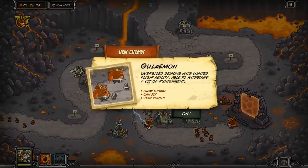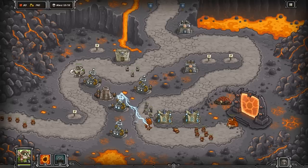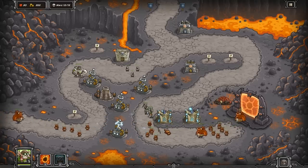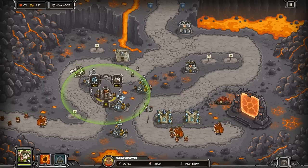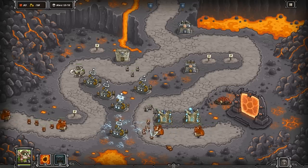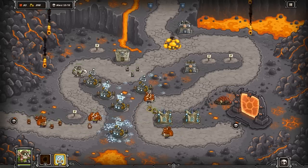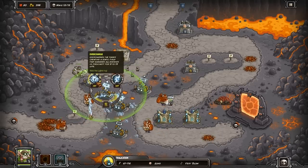Now, my least favorite enemy in a long time — the Gualamon. So what do they do? Well, first of all, they're kind of strong. They're good against magic, and they can fly for very short distances, which is very upsetting. Because if you get a few guys in the way — some barracks guys or something — they'll just fly right over them. They'll just be like, screw you, I'm going to fly right over them. And they cause lots of problems. Check this out — he's going to fly right over those guys because I'm terrible, and he doesn't fly very far, he just flies right over them. That's probably the biggest issue you're going to have with them.